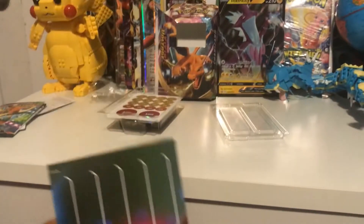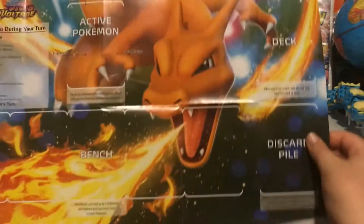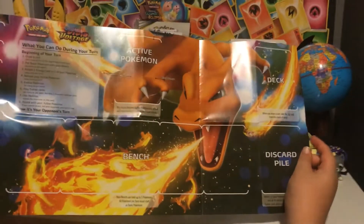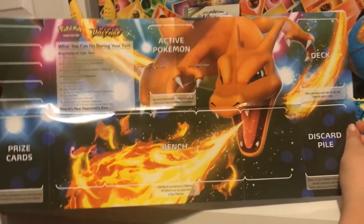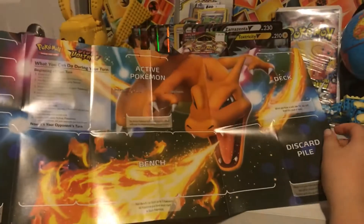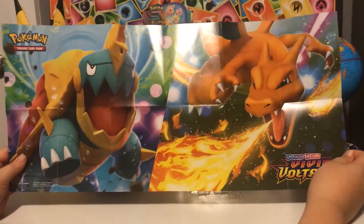Also, if your friend has one of these, that means he has his own bench. In this theme deck you get your very own Charizard play mat — it's a Charizard play mat that tells you where all your stuff goes: your discard pile, your prize cards, your deck, your bench Pokemon, and your active Pokemon. You can get these laminated as well — that way they can last forever. You can also use it as a poster on your wall, or if you're making YouTube videos like this, you can use it in your background.